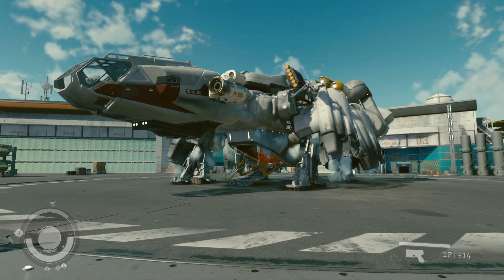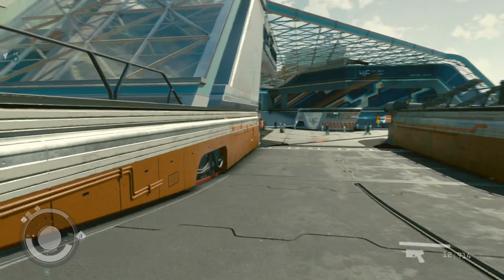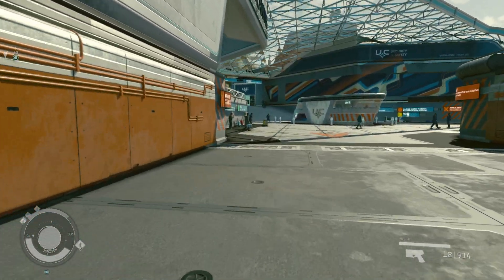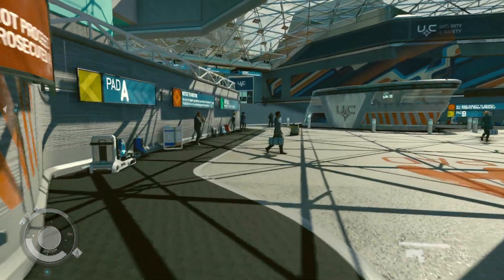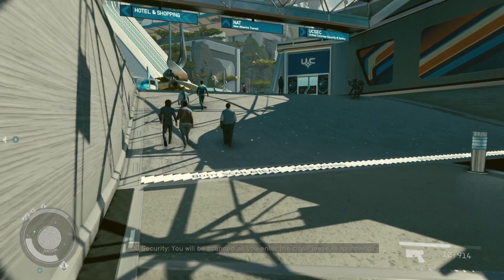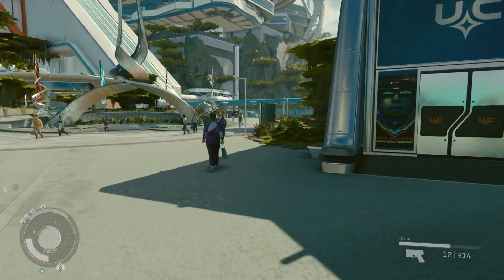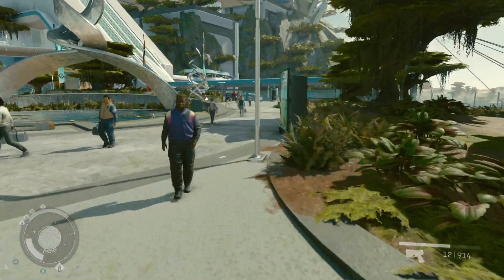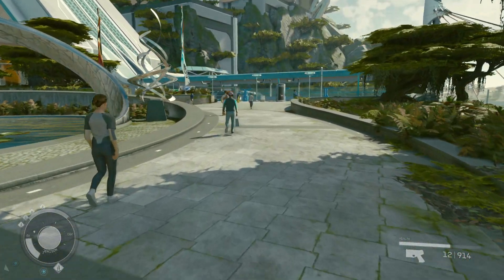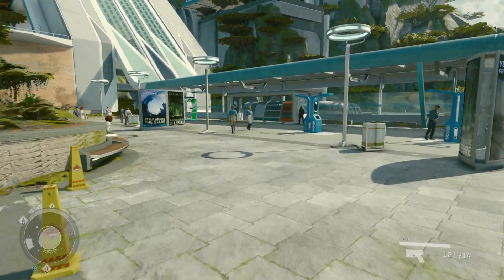Starting from where you landed your ship, we're going to head over to the N.A.T. — New Atlantis Transit. We'll be traveling to an area called the Mast District. From there, we'll be able to take an elevator down into an area called the Well. That's where all the shops will be located.